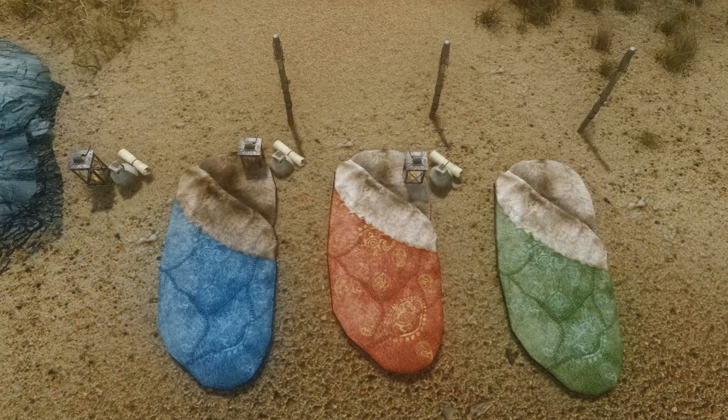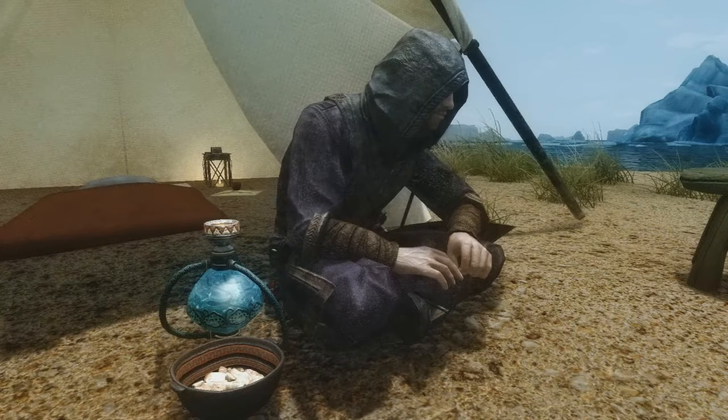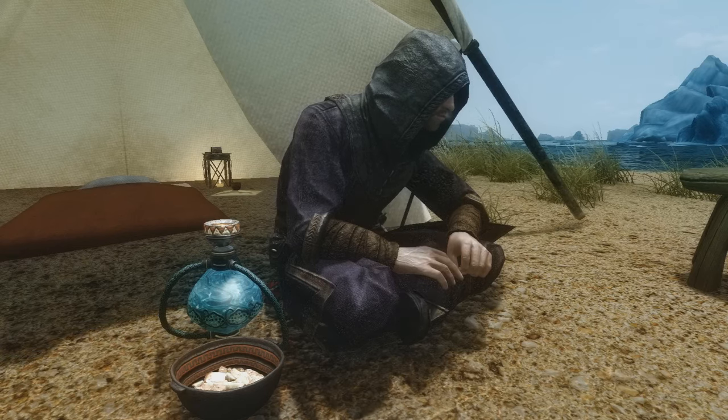For starters it adds craftable different colored bedrolls, so you can choose from four different colors of bedrolls — the standard and then three colored. It gives you canvas tents along with a bunch of desert themed items. Basically if you want to feel like an explorer, this is a really good theme to choose.